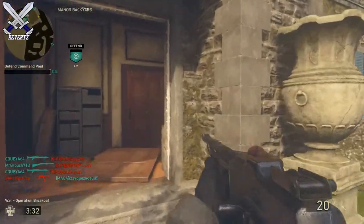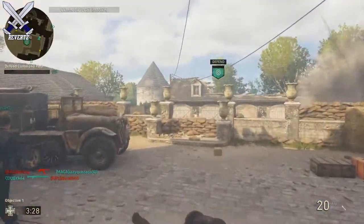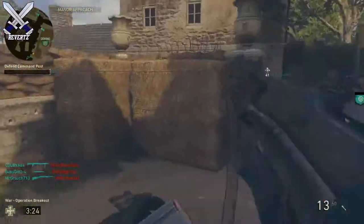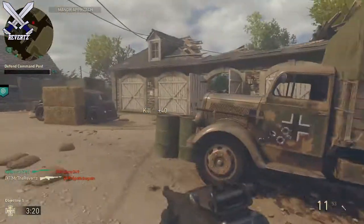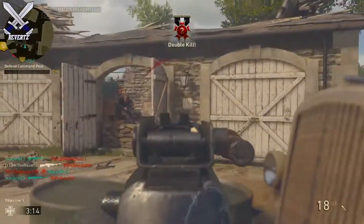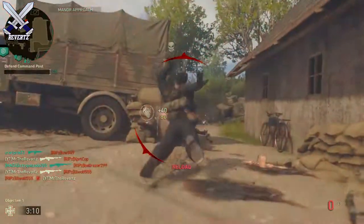Hey, what is up guys, Mr. TheReverts here. Today I'm gonna be showing you guys how to get a free epic supply drop in Call of Duty: World War 2. It's very simple and surprisingly not too many people are aware of this, but if you head over to the Quartermaster and go to the Contracts, there is a contract that will let you earn a free epic supply drop by playing a total of 25 games.